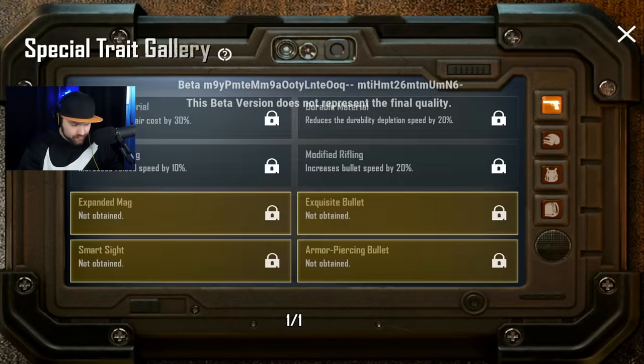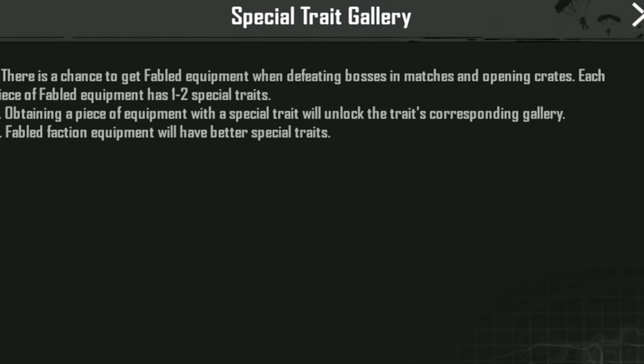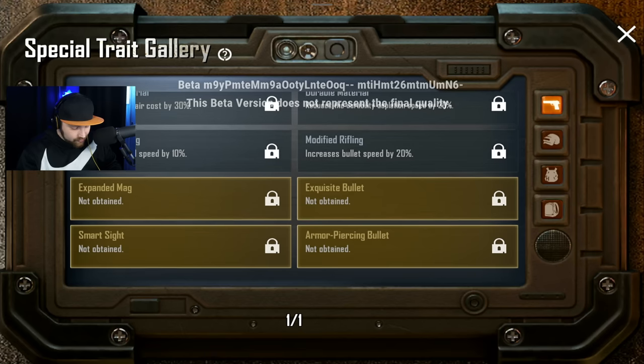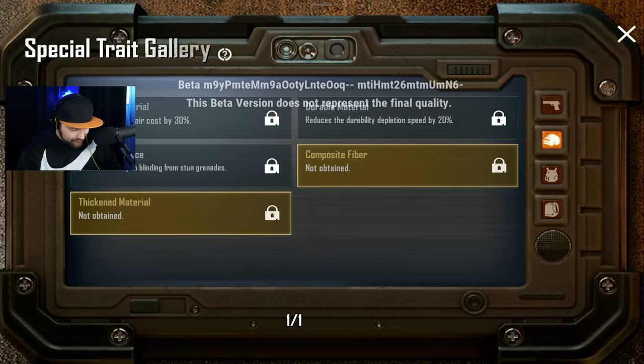They just dropped another load of stuff in Metro Royale beta. There's a new thing on the screen called Special Trait Gallery. There is a chance to get fabled equipment when defeating bosses and opening crates. Each piece of fabled equipment has one to two special traits, and obtaining a piece will unlock the trait in the corresponding gallery. Fabled faction equipment will have even better special traits.